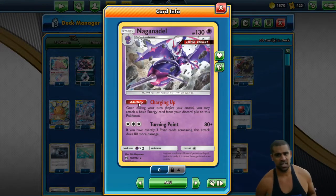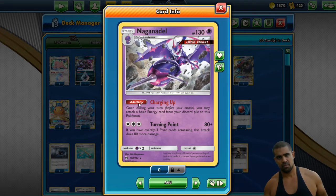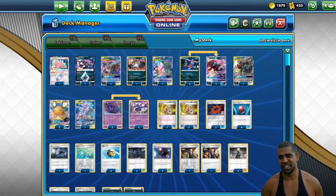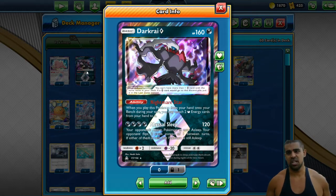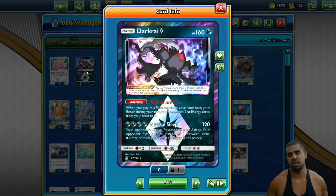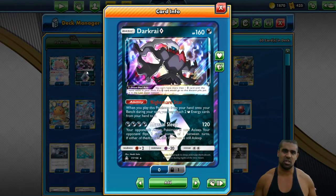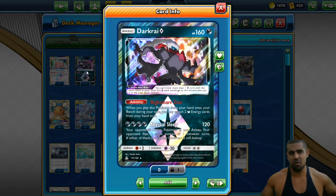I'm still a fan of the Naganadel engine just because it lets you get one extra energy per turn with the Charging Up ability, taking one energy from your discard and attaching it to this Pokemon. It makes your Greninja Zoroark a bit more alive and means you can just burst energy into play, which is always great. I've also kept Dark Ride Prism Star. Because we're trying to build up to that six-energy Pale Moon, Dark Ride Prism is another way of doing that — when you bench it, you can attach two dark energies from your hand to this Pokemon. Again, we're just bursting energy onto the board.